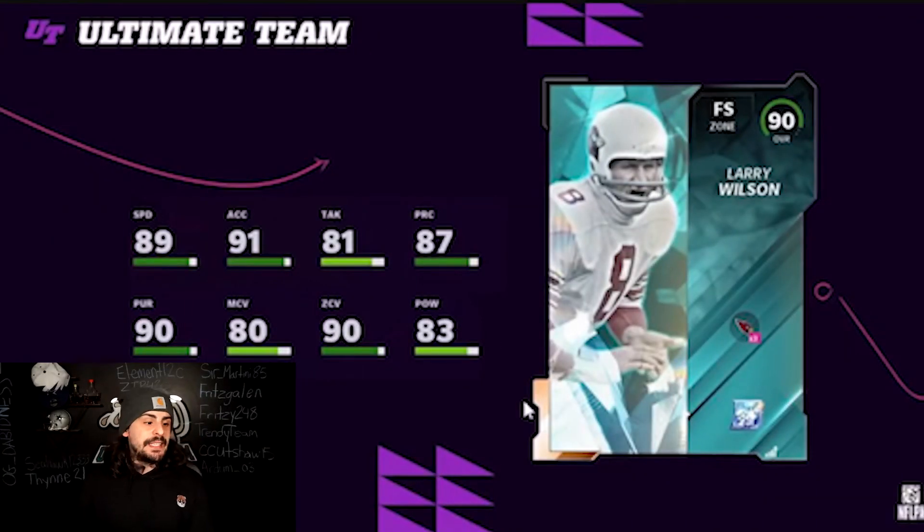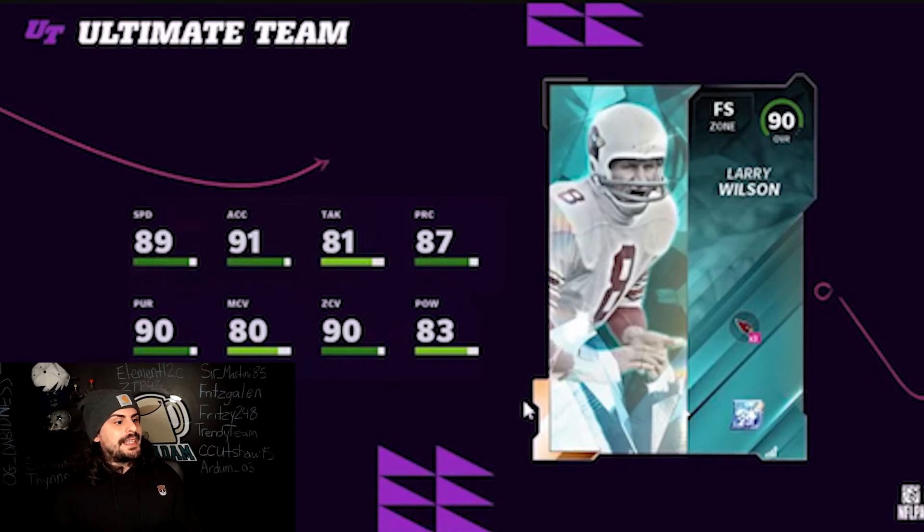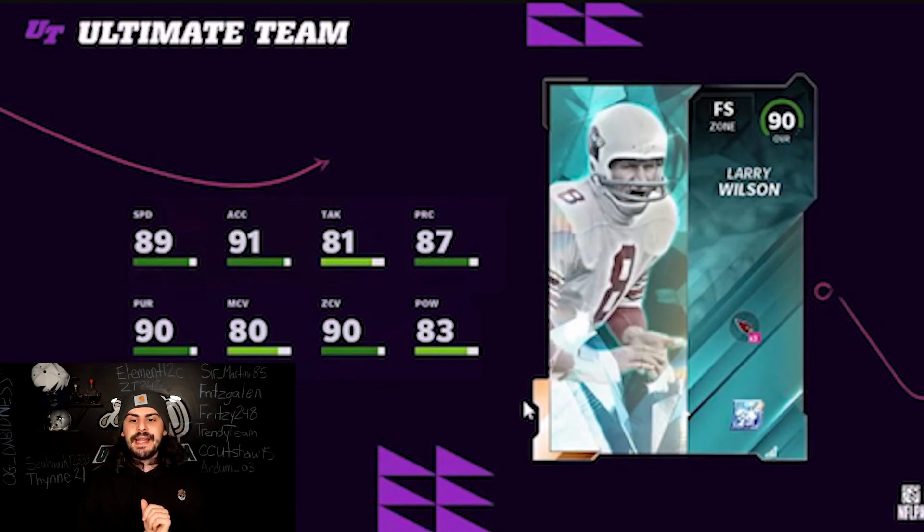Last but not least we have Larry Wilson, free safety. 89 speed, powered up will be a 90 with different chemistry and your strategy card giving a decent speed boost. His hit power is a little low but man and zone are not bad, and his pursuit is good.